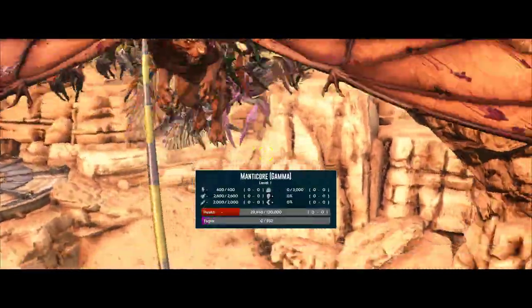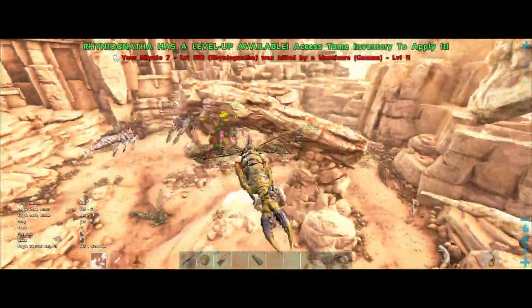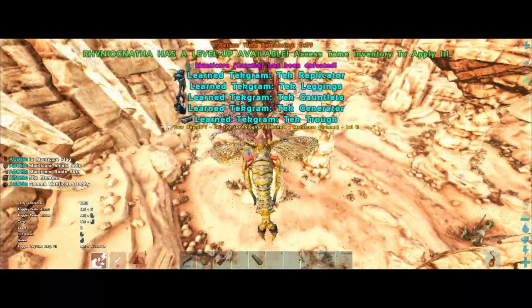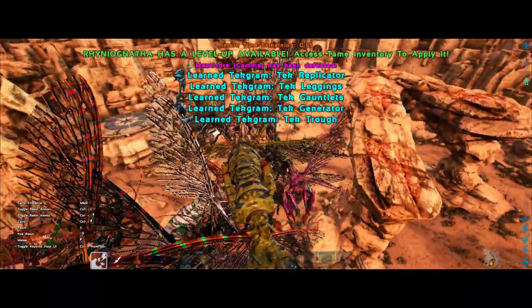The gamma Manticore has 100,000 HP and it's almost dead. We just lost our first rhino to the Manticore, but it's near death as well. The gamma Manticore is dead and I got the element without any bug occurring.